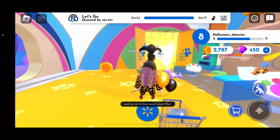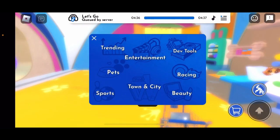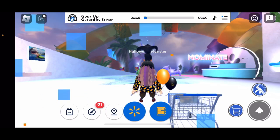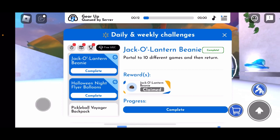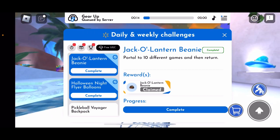The first thing you want to do — go to the menu. The first thing it says, these polo, 10 different games, and run until done.